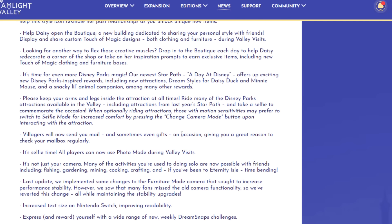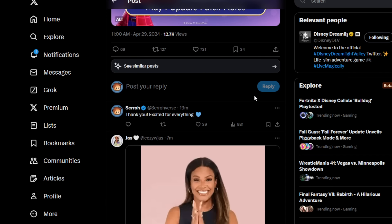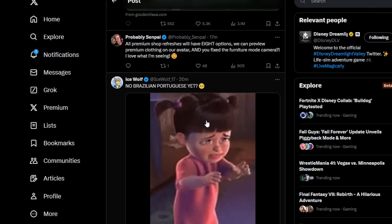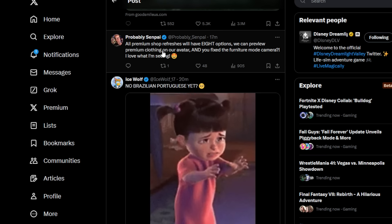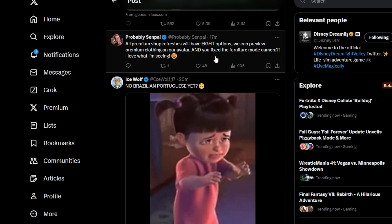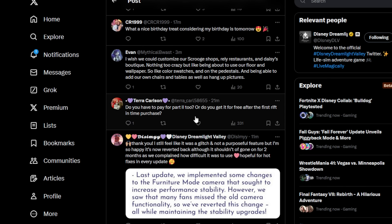Overall, to summarize: the patch notes show we're getting Daisy Duck, the new boutique store with daily challenges, the ability to ride in the rides, mail in your mailbox every day, a fixed furniture camera mode, updated premium shop menus, and the star path. For DLC owners, we get Oswald, Act Two continues the story, you can upgrade your hourglass to level four, and break down and craft new items.